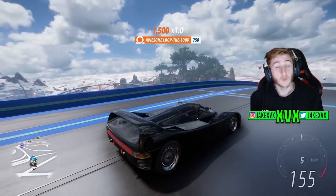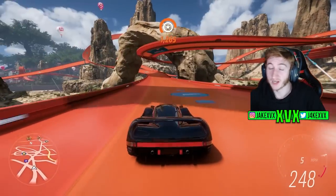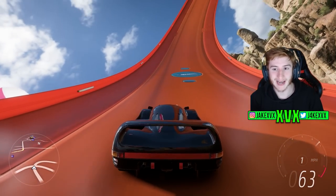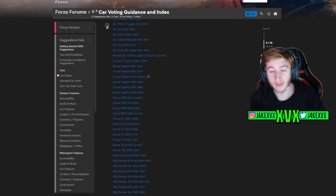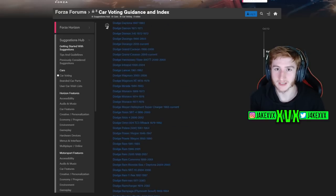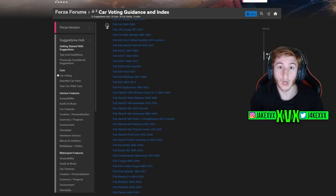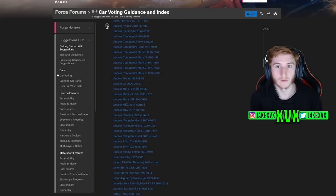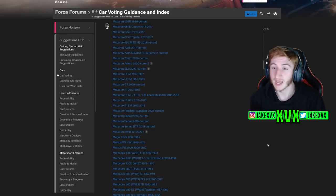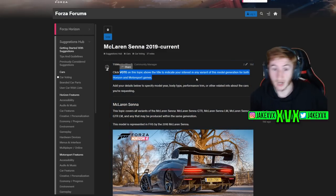Not only ideas but cars as well. If you want to vote for a specific car to come to the game, don't just make your own post asking for that car to be added. What you need to do is go to the car voting guidance index, where they've set out everything to do with cars. If you scroll down, they have a list of pretty much almost every car that exists. The chances are the car you want in the game may very well be on this list. You can then just click on it and click vote — it's as simple as that. For example, the McLaren Senna GTR — just click on it and click vote.